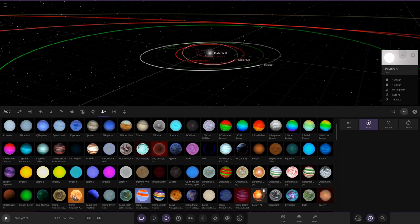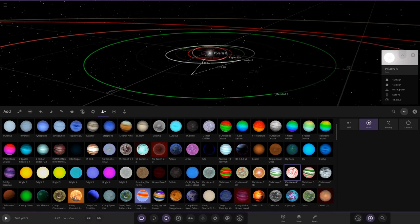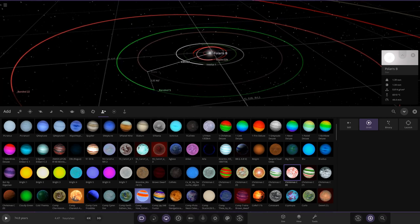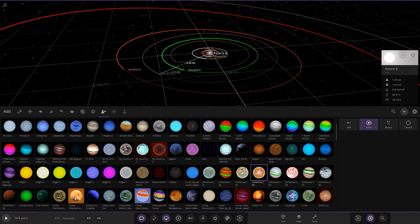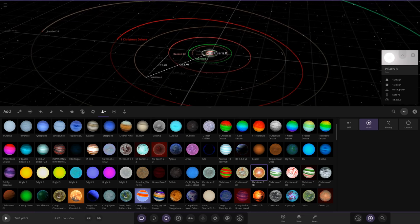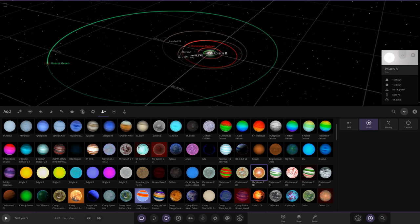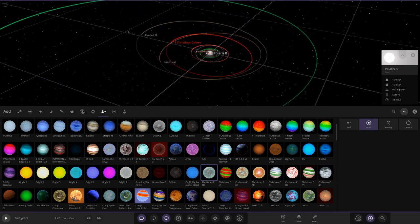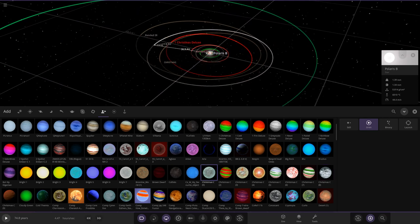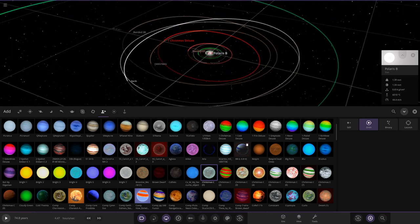I definitely want more rocky planets — we've got enough gas giants. Going to the Christmas competition objects — there's a cool one here. I'm going to place it there, and just spray and pray to see how they work. Some rocky planets on the outer skirts of the system as well, just tossing a few around to see how they end up.